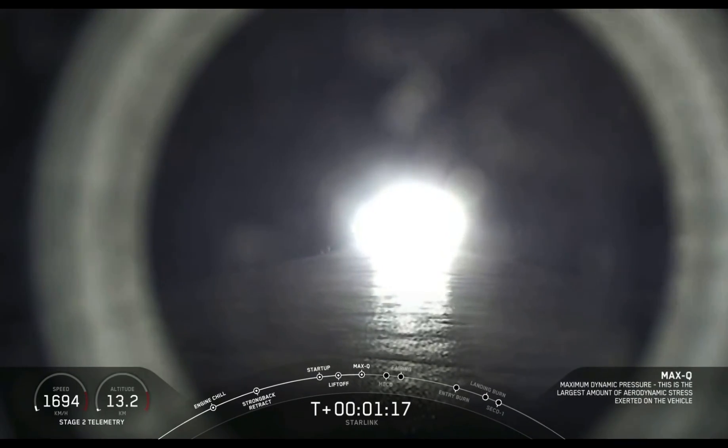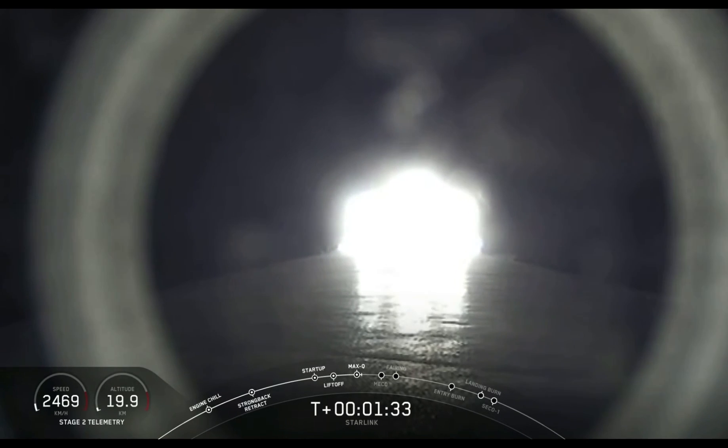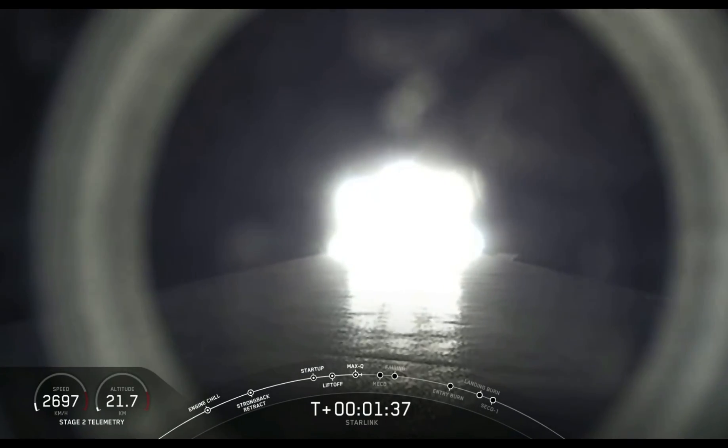We just heard that callout for passing through Max-Q. Now coming up in about a minute will be a rapid succession of events: main engine cutoff, or what we call MECO, followed immediately by stage separation and SES-1, which is second engine start. MECO is where we shut down that main engine on the first stage booster to allow the vehicle to slow down just enough to separate from second stage.